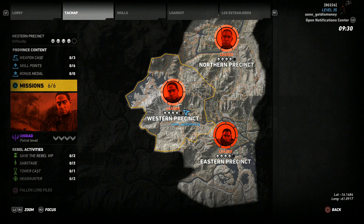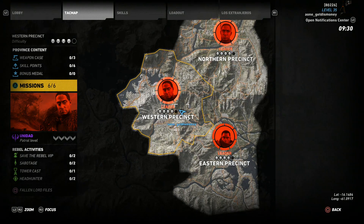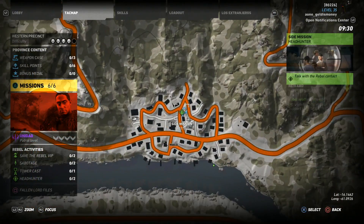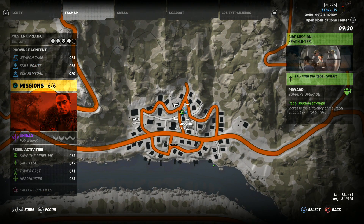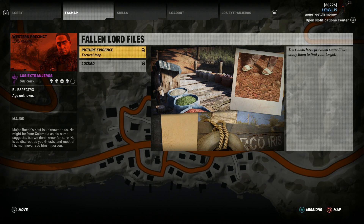The next headhunter site mission is in the western precinct — specifically the one located next to Mako. I just have to fast travel here and then start the mission. Checking the picture evidence, he's wearing sandals and it looks like he's close to an area that says RCO Iris. There are also some blue bags full of some type of material. It looks like it might be near a dock, so we'll try out the docks first.